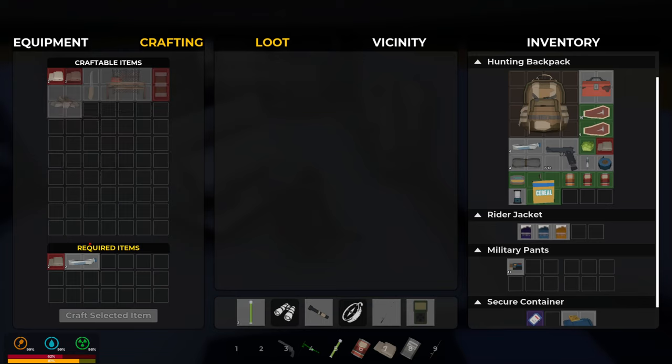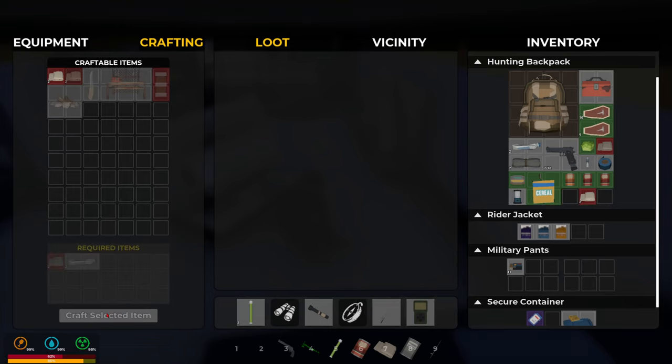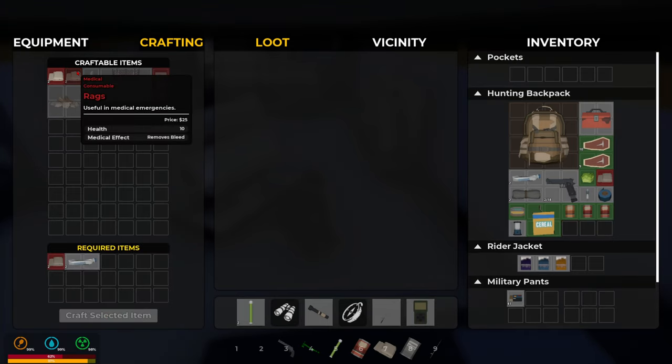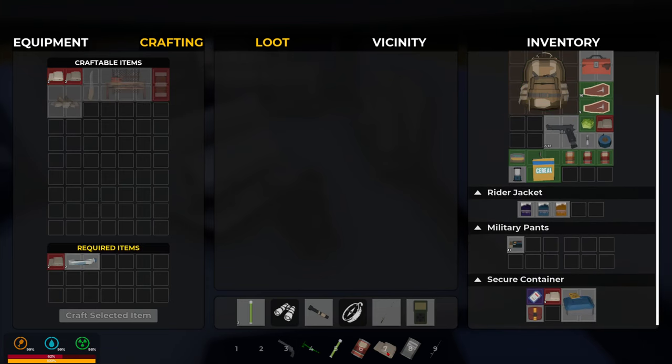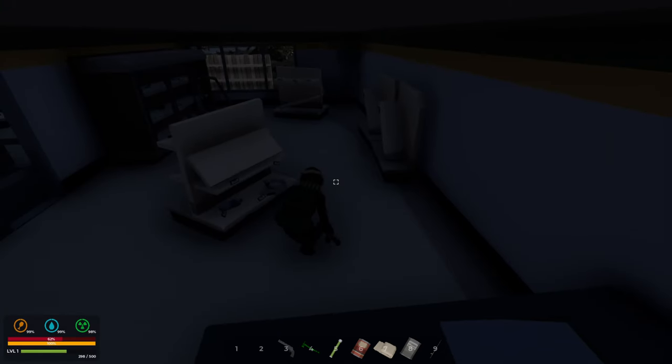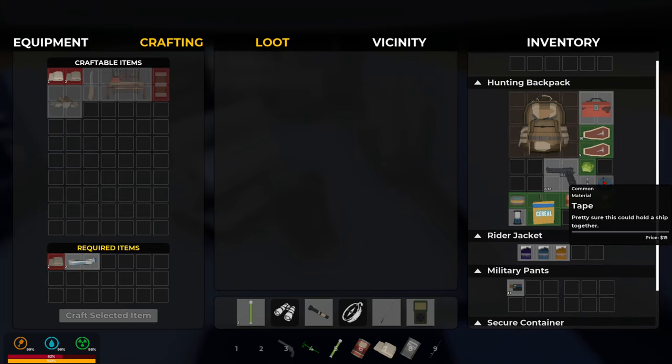Spark plug is huge because I can put that in the generator. Looks like I found some antiseptics so let's go ahead and craft some rags, then craft some bandages, then repeat that. All right, we got four now. Oh, we have five actually — you can only hold a stack of four. Gotcha.